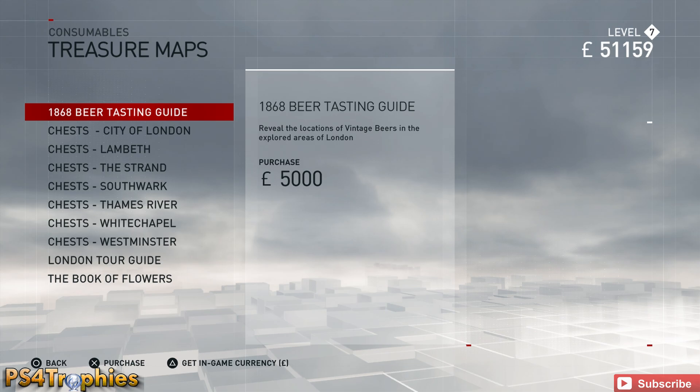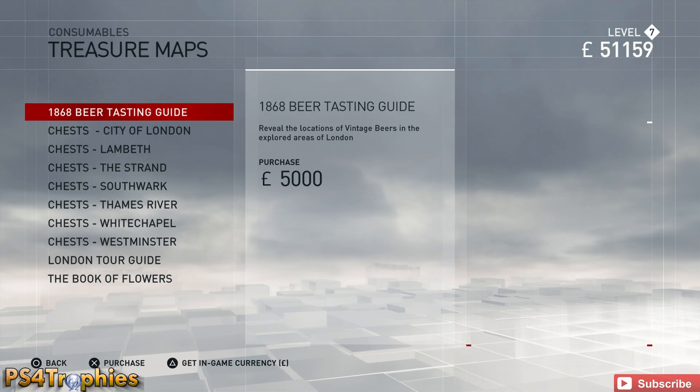All the ones that say 'chest' are the white and gold chests in the game. They're not required to get the platinum or any trophy, but I do recommend you get them because there are a bunch of resources in there — especially the gold ones, which have gear as well as rare crafting materials to get better weapons.